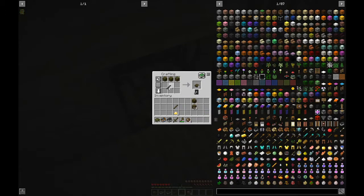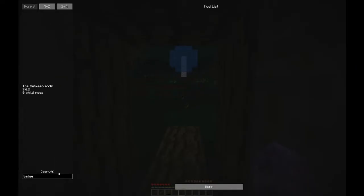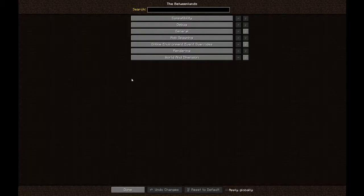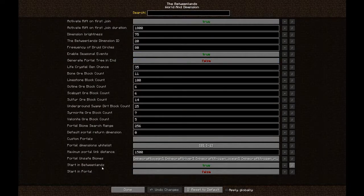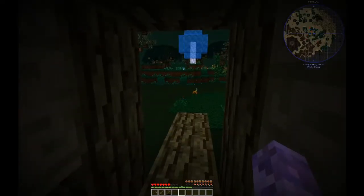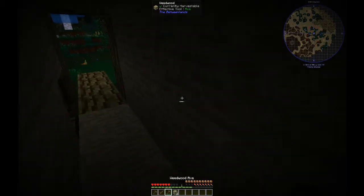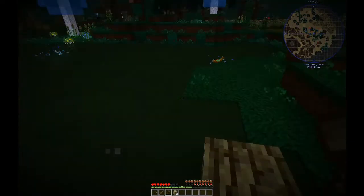If you're wondering how this looks - I'm playing on a server, so I went into the config folder in the server files and changed it. If you're playing single player, go to mod options, in the Betweenlands config, in your world dimension settings. Down the bottom, start in Betweenlands - true or false. You can also start with a portal, but if you can start in the Betweenlands, you don't want the ease of heading straight back to the overworld - you'll have to work for it.